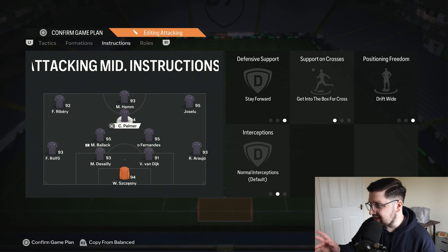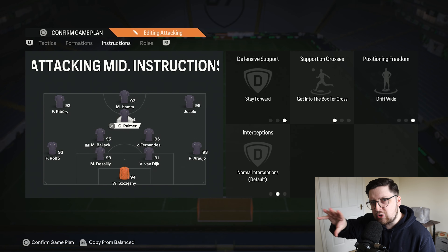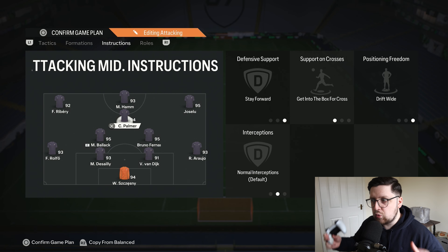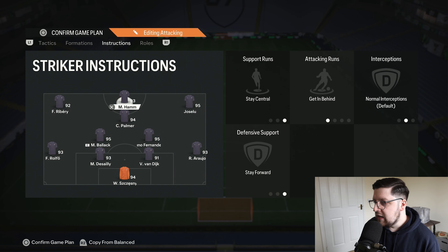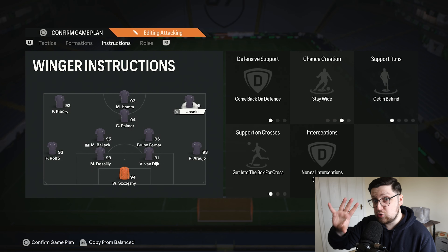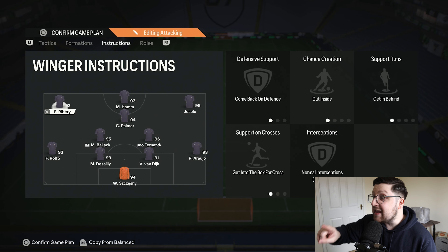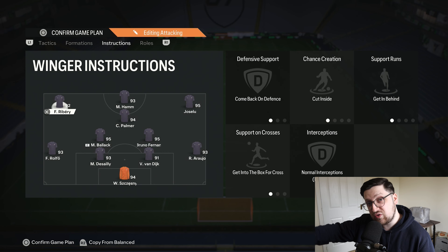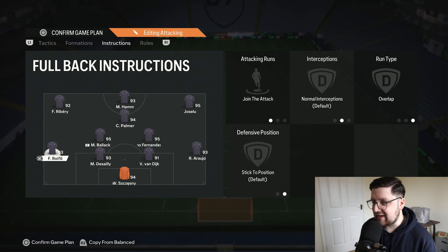Your central attacking midfielder is stay-forward, get into the box, cross and drift wide — the drift wide probably helps link-up play in wider areas since this formation shape is generally wider than a 4-3-2-1. His striker is stay central, get in behind, and stay forward, just occupying the two centre-backs. The right-winger — your aerial plus threat — is come back on defence, stay wide, get in behind, and get into the box. The left-winger is the same except chance creation is cut inside rather than stay wide, to leave room for the overlapping wing-back.